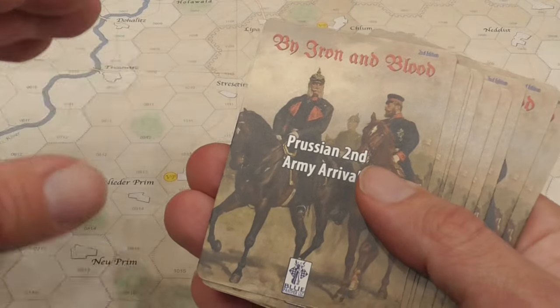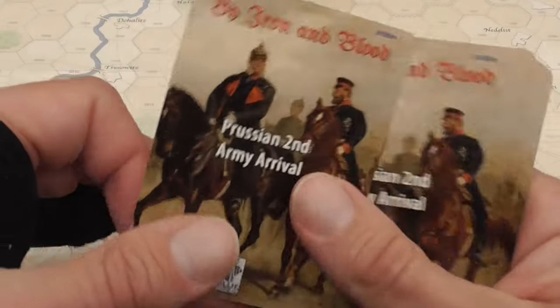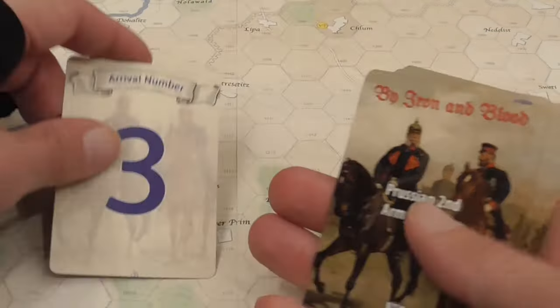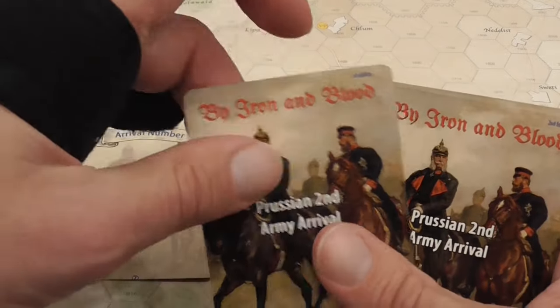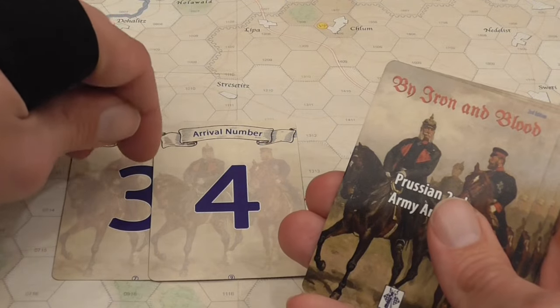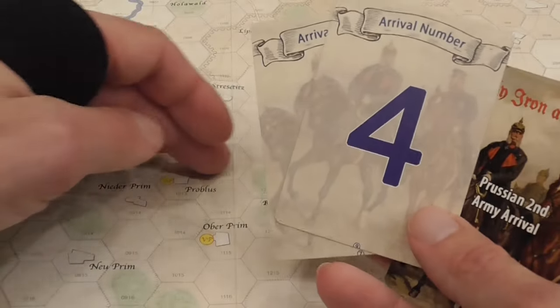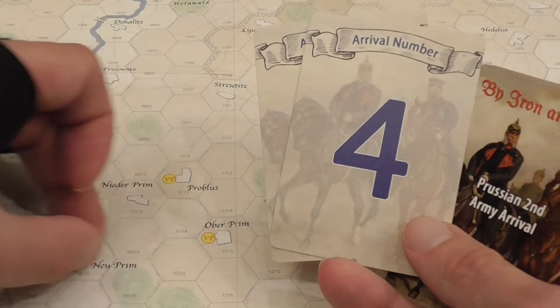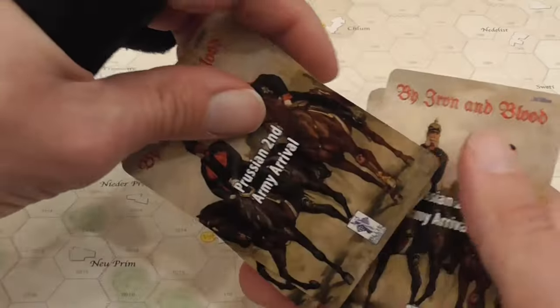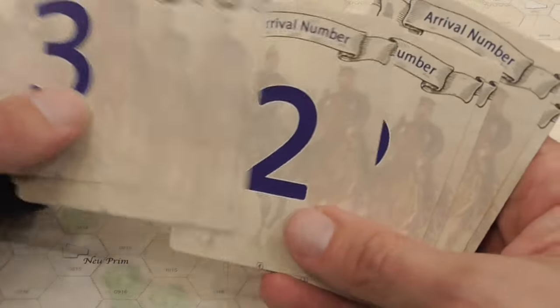You'll have all the Austrian units on the map, part of the Prussian units on the map, and at the end of each turn, the Prussian player will draw a card. It keeps a running tally, turn after turn, of what the total reinforcement number is. There is a table that tells you when you get 5, this unit enters the board; when you get to 7, these units enter the board. So the timing of the arrival of reinforcements is unclear and variable.